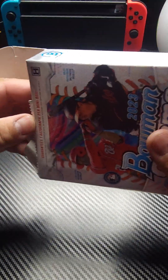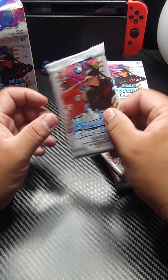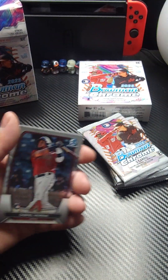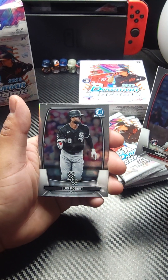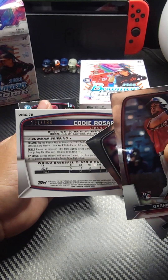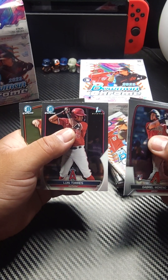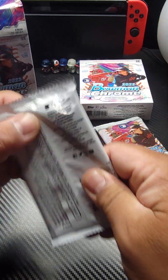We'll start with this side here. Five cards per pack, six packs total. We're going to start with Gabriel Moreno. We got Luis Robert. We got an Eddie Rosario Puerto Rico status card, one out of 499, so we'll take that. First Bowman for Luis Torres and a Jackson Holiday Bowman.